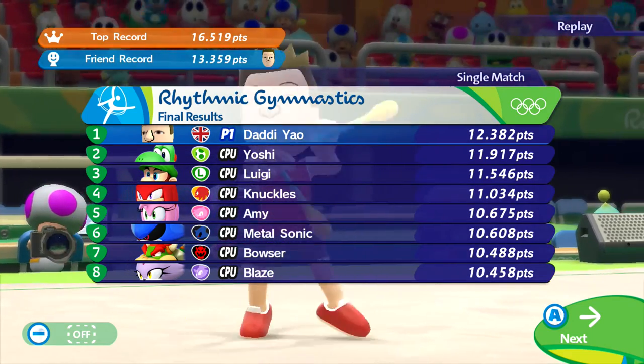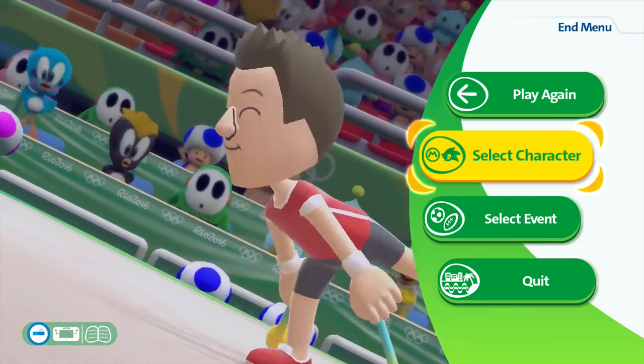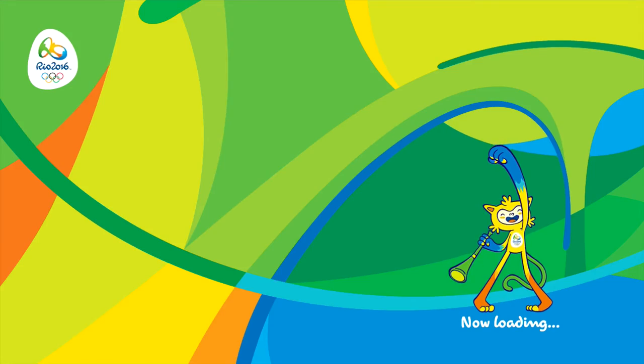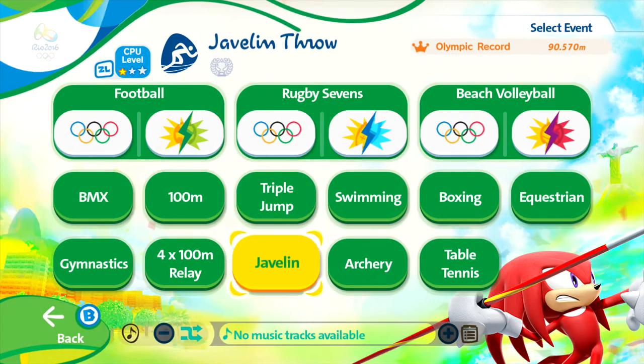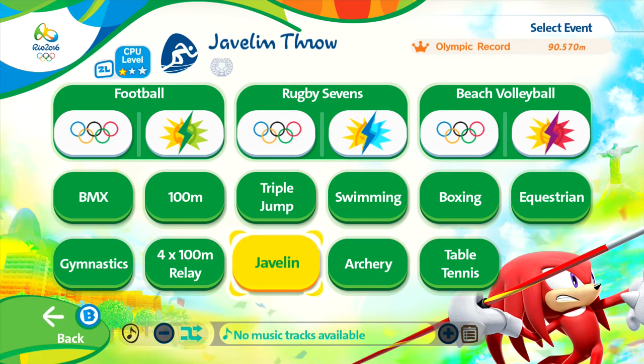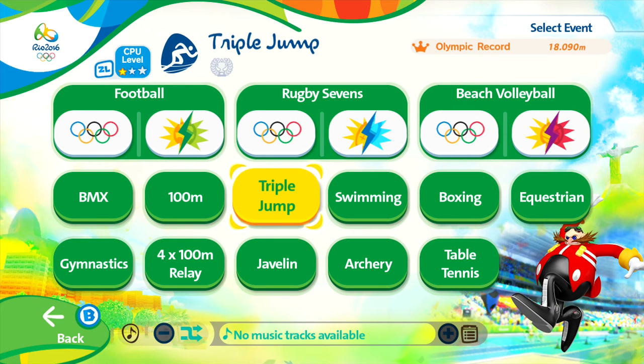Excellent, we did do pretty well so that's going to unlock some things again. And there we go guys, so that's the fourth event. We'll jump back into the event selection to see what's remaining — we've got the triple jump, swimming, archery, and javelin, which I'll save for the next video. But for now, I do hope you enjoyed taking another little look at some of the events available for the brand new Olympic game from Mario and Sonic. As always guys, thanks for watching — I do hope to see you in the next one. Bye for now.